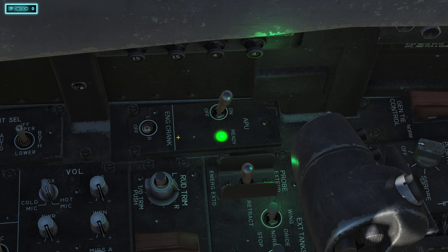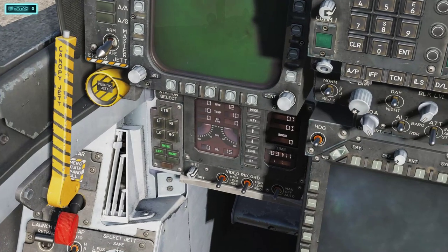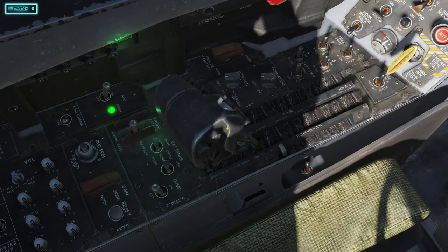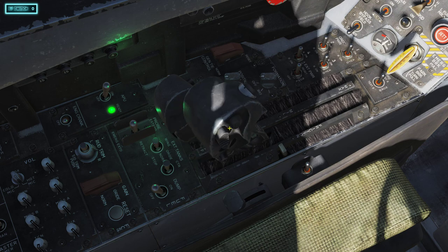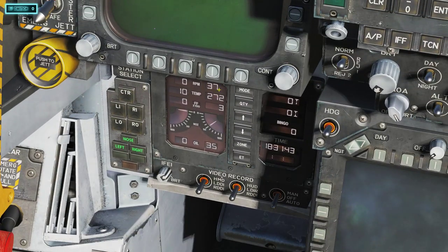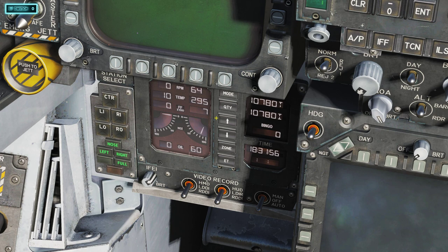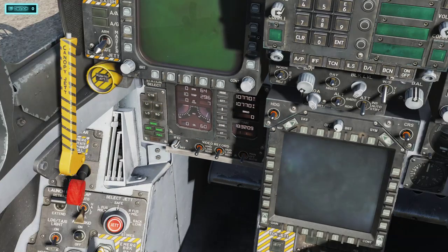With the APU light on, go to the right with the engine crank. Watch this gauge — when it gets up to 20% RPM, whatever your key bindings are, that's when you idle it up. I've got my key binding set on my throttle so I'm going to idle it up. You can see the number is now climbing. We're going to let this get up to at least 60%. Now your fuel and everything showed up — we've got 10,780 pounds of fuel.